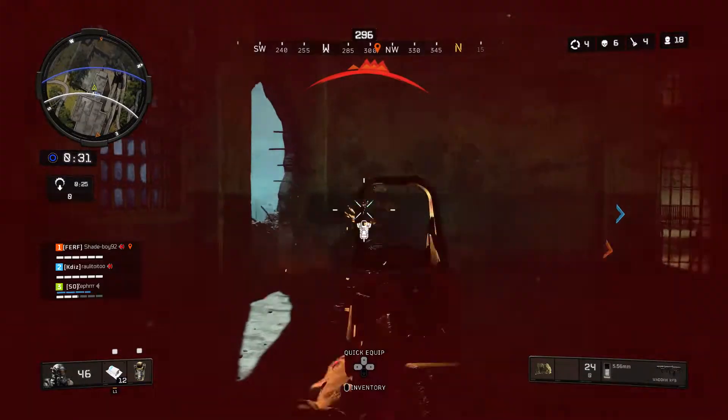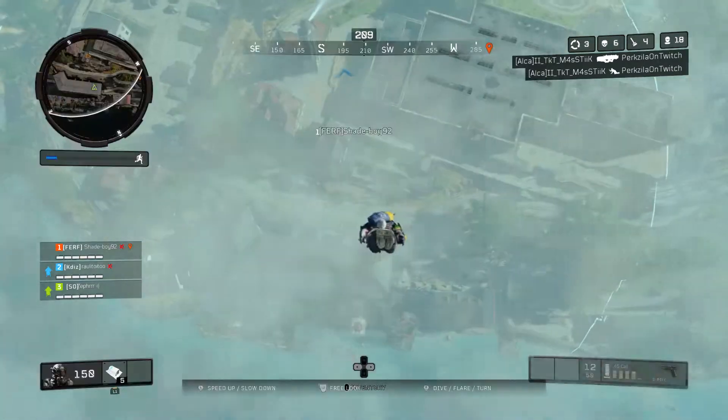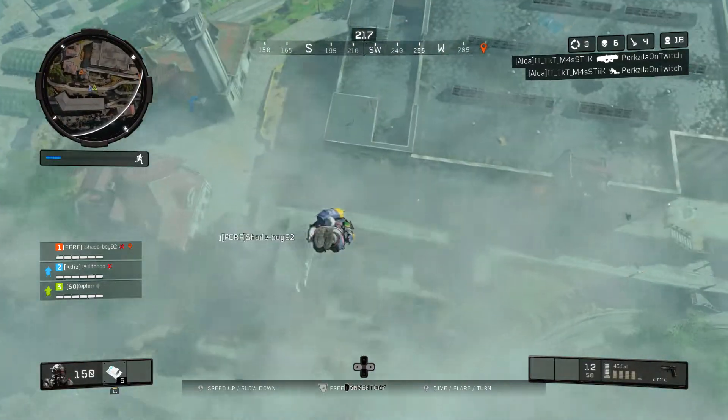...you can be surrounded by 40 people, pick up a Peacekeeper, and that thing is stupid. I've played with the Peacekeeper in Blackout today on Alcatraz — it kills so quickly and it's running 5.56 ammo.